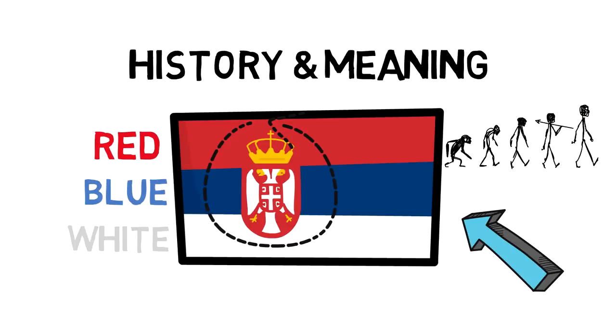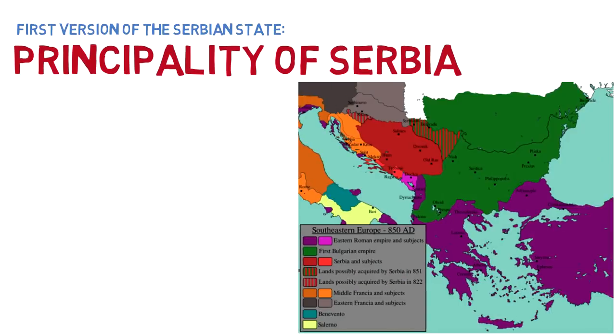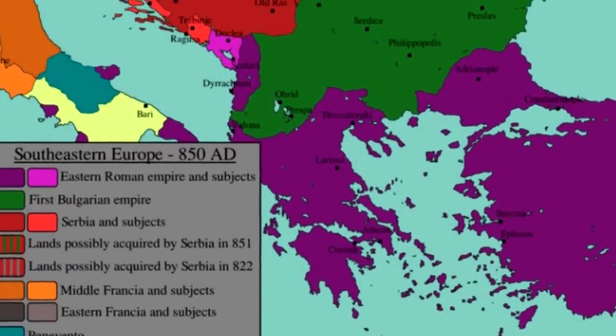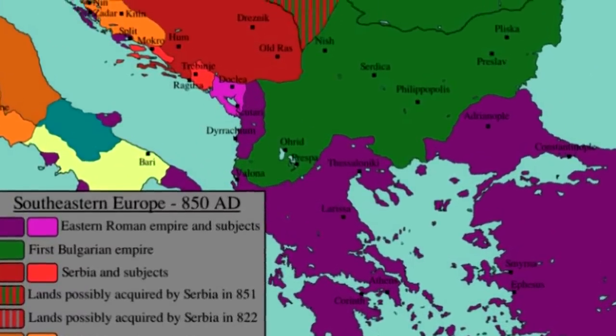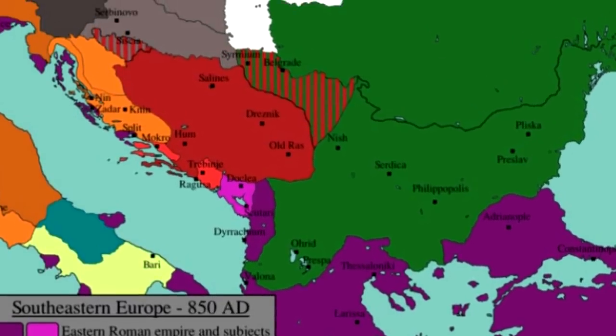So let's rewind a few hundred years and see what the flag of Serbia, or the equivalent state or territory, was at the time. What we can consider as the first version of the Serbian state is the principality of Serbia, which existed in the 8th century. Since this region was ruled by the Byzantine Empire, at some times having a certain degree of autonomy, the principality of Serbia at this time had no flag.